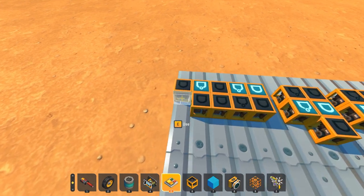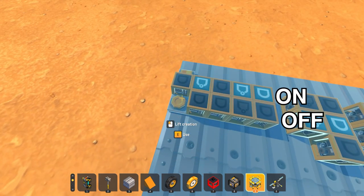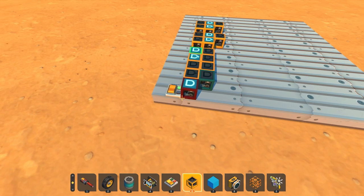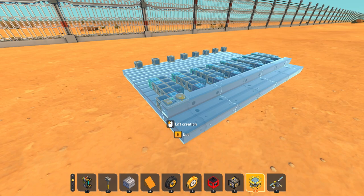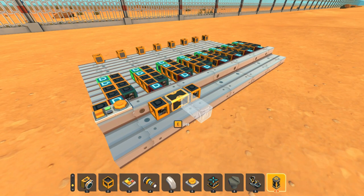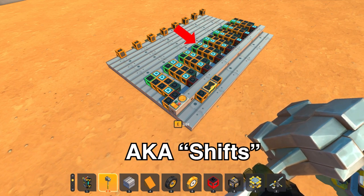I eventually decided to look up a diagram for a shift register, which provided me with a working design. You can see that if I toggle the switch, nothing happens on the right, but as soon as I press the button, it writes the switch's state to that memory cell. I painted this dark red for input, dark blue for write, and light green for output — a color scheme you'll see with all of my logic. I then duplicated this a bunch of times and wired the output of one into the input of the next. I found out that I needed specifically a three-tick signal to write without getting any glitches, which is what this timer circuit does. You can see that as I write a new input, every time I press the button it pushes that value down one more gate.